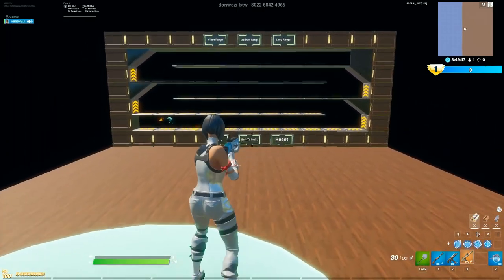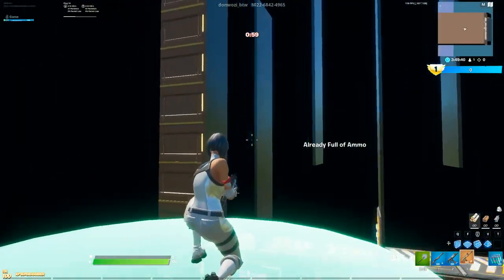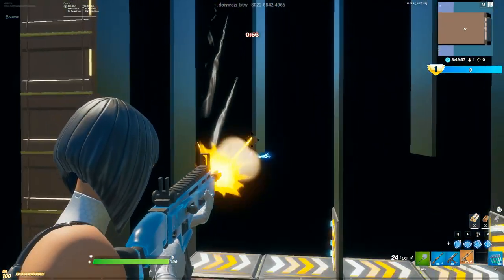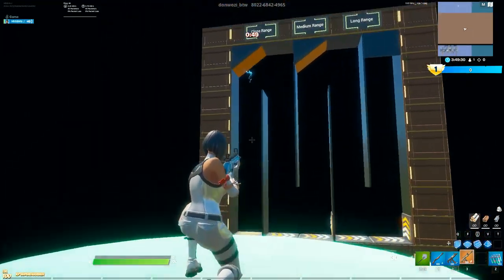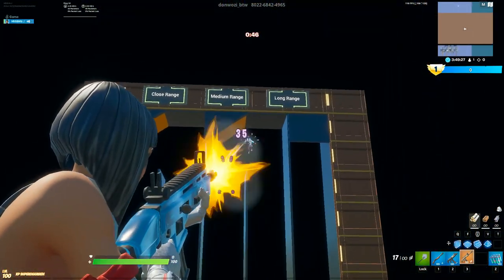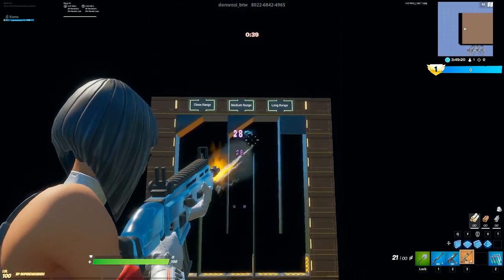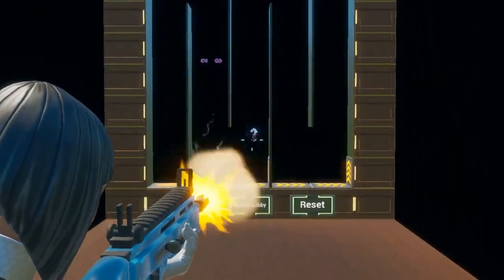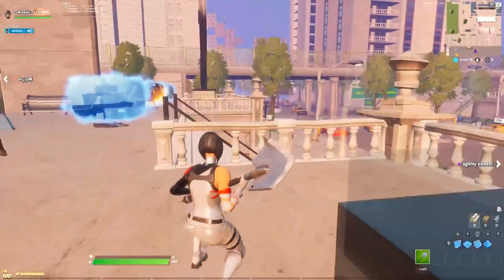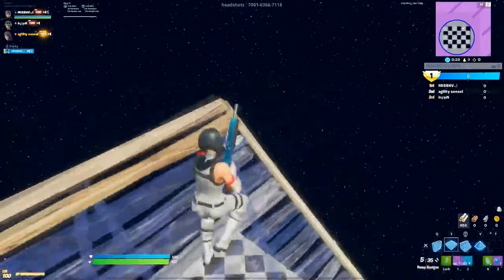Oh my god, I've got aim — this is why Mongral's aim is so good. This is so good. Let's do vertical now. Wait, let's do medium range too. That is a controller player. So now we'll do some boxes and then go on to realistic manuals, and then we'll try some solo games. I hope this sensor gives me aim assist — aimbot.